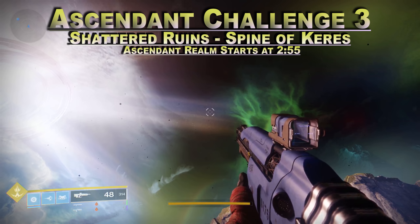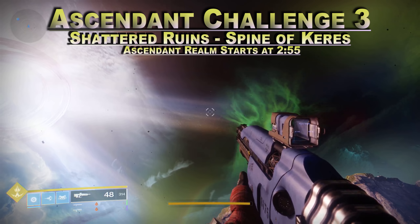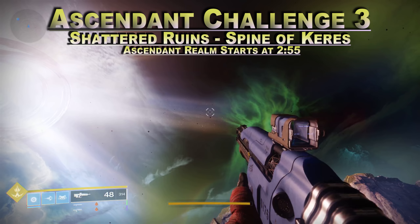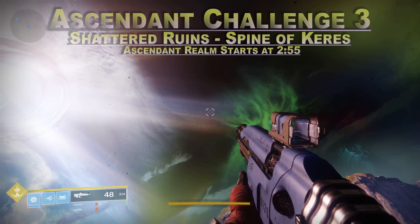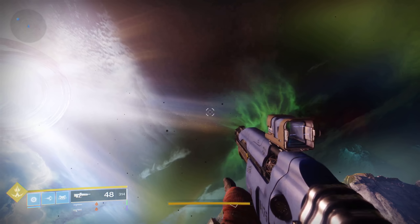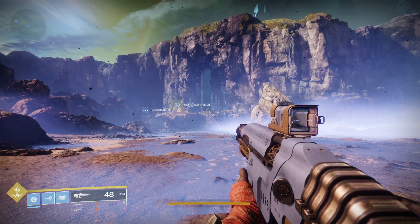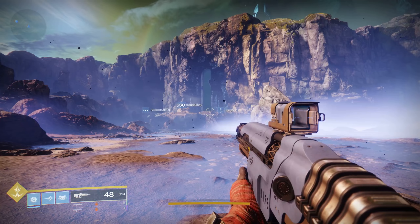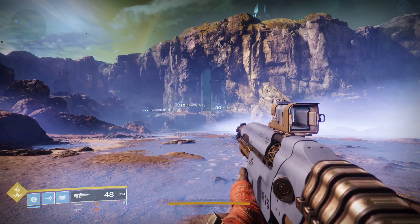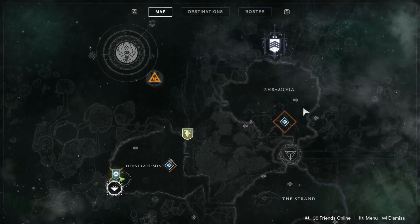Hello guardians, it is Ebontas here. It is October 30th and we are in week two of three of the Taken Curse — really the third of six ascendant challenges. This is a guide showing you where the lore is located and what to expect in the ascendant challenge. If you're going solo you should probably be around 445-450, and this covers the general runthrough of how to get there.